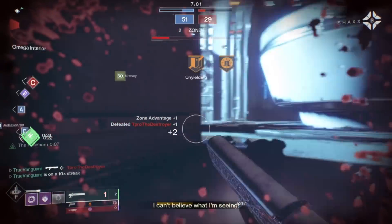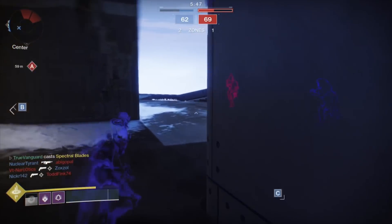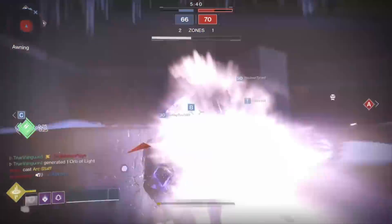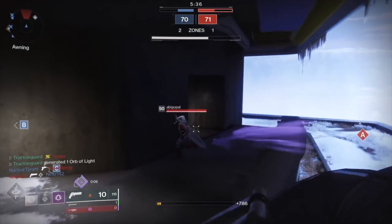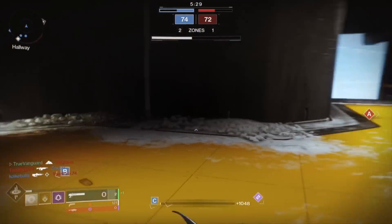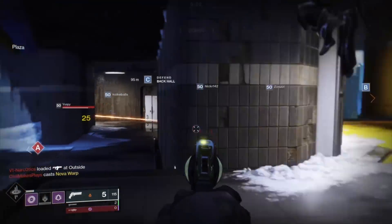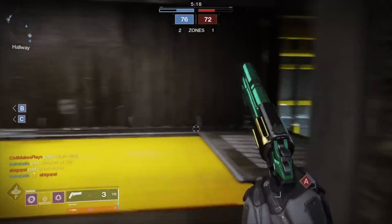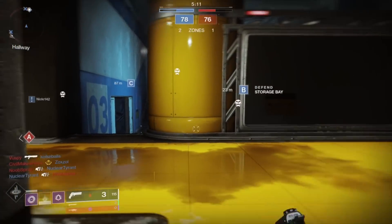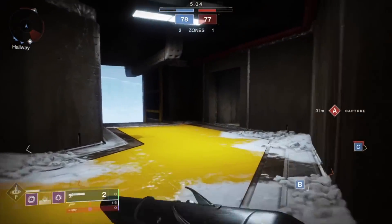If you hate shoulder-charging Titans — and I do, they're annoying — congratulations, this subclass requires gun skill, but with true sight you can shut them down. As soon as they're coming around the corner, you can see them sprinting. You're ready for it, and it negates the need to watch your back for shoulder chargers all the time. For me, putting the Chaperone at head level and popping them straight in the face as they sprint around the corner — you can lead shots, and it is incredibly satisfying. I absolutely adore Flawless Execution.